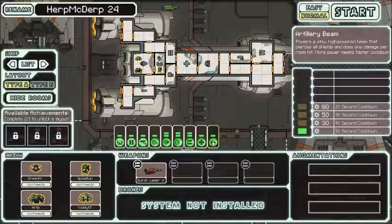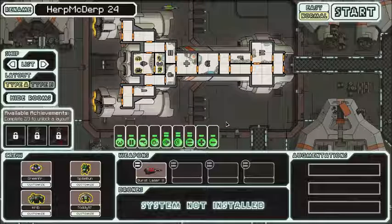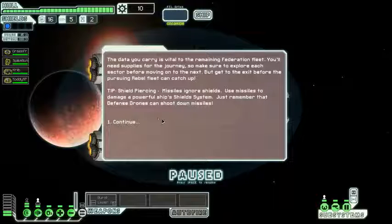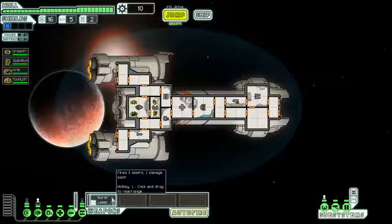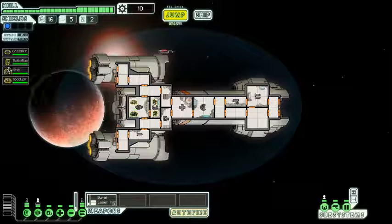So even though enemy ships have shields, it just doesn't care and kills them — it goes through the shield. We're gonna play normal. Let's set up, load our weapons, and see how to do. SpikeBone, you're gonna be in weapons. Crib on shields, and I'm gonna be the pilot. Let's wait and then jump.